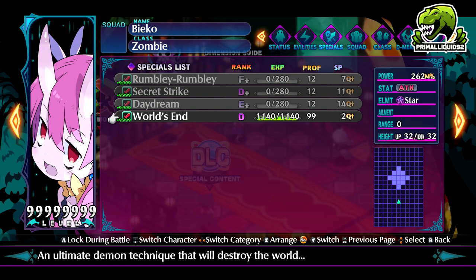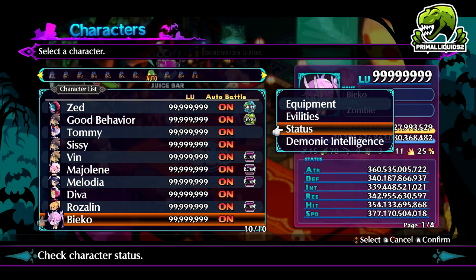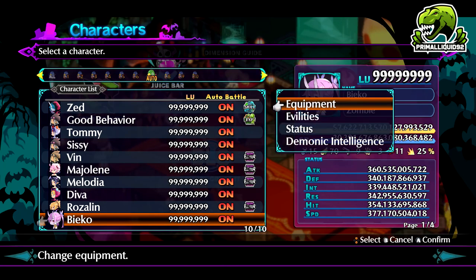It hits a massive 13 squares — I counted. 13 squares is the biggest hitting skill in the game other than Full Strike. That's why we do this with Beko.